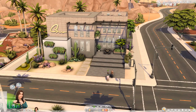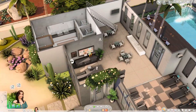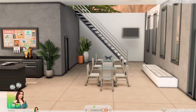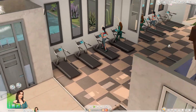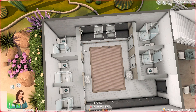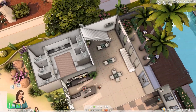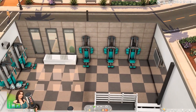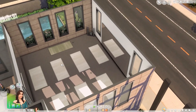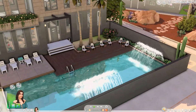This is a base-game-only gym and pool. The front office has a seating area for chatting with trainers. There are treadmills, a public bathroom with lockers, showers, and sinks. Upstairs is a bodybuilding area with a boxing setup and a fake yoga studio — though if you have Spa Day, it will act like a yoga room. On the back there's a pool.